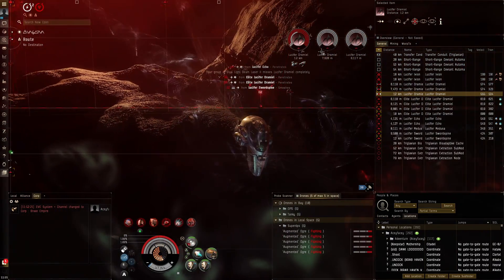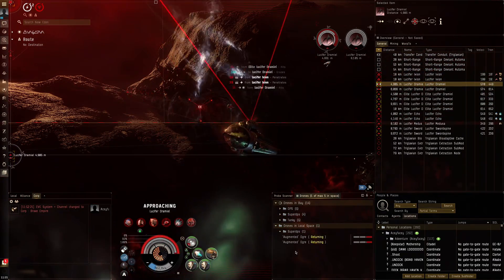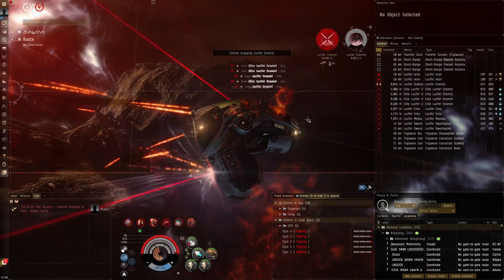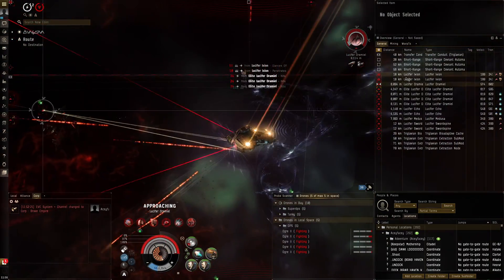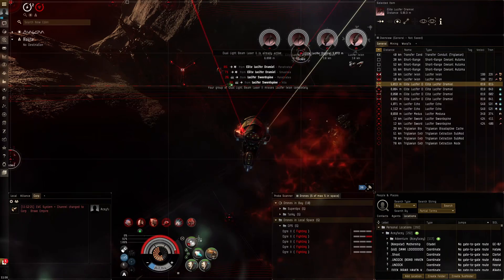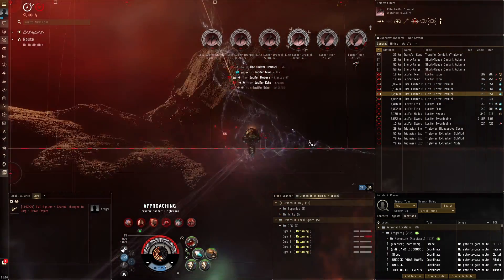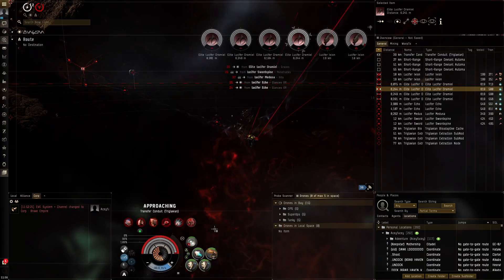For these close orbiting frigates I'll use Gleam since the high tracking will be very favorable. A webifier might also be good to hold things in place but we're killing these guys super fast. Another nice thing about augmented drones is that they're very tanky - I believe they have the same HP as the Federation Navy drones - and they're more expensive but they have very good pure DPS for waves where enemies have hardly any resistances, like Fialtes that have about 10 unified resistances.